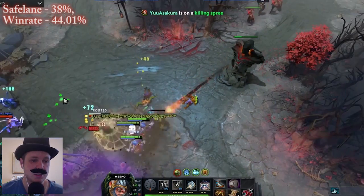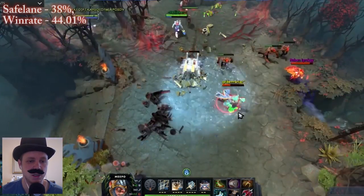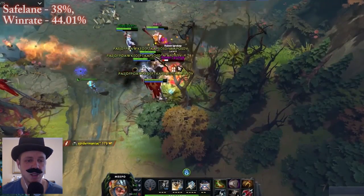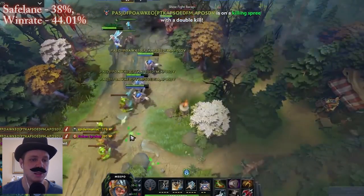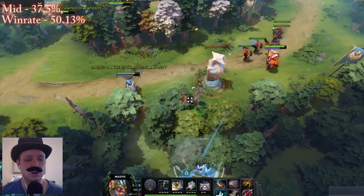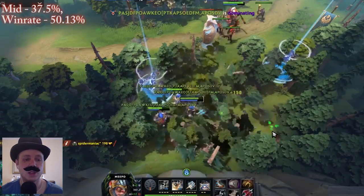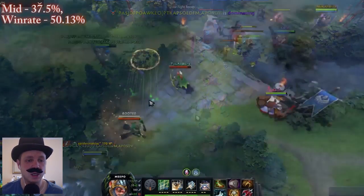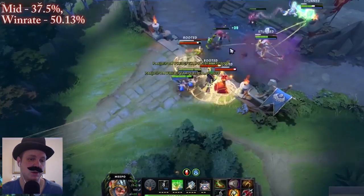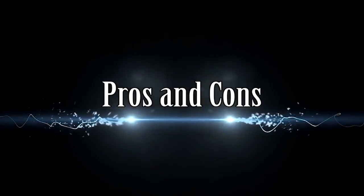In terms of the best locations to be, there are two options: safe lane and mid lane. His safe lane win rate is actually slightly more depressed, but it is kind of traditional. The main reason is that he simply cannot farm as fast in the safe lane as in the mid. It's harder for him to come online quicker, and the big thing you want with Meepo is for him to come online as quickly as possible. In the mid, he actually has a positive win rate because he can come online so quickly.